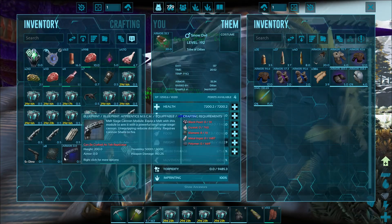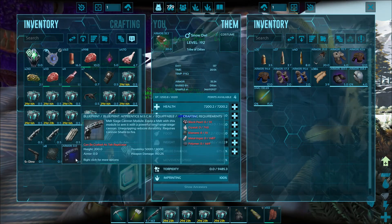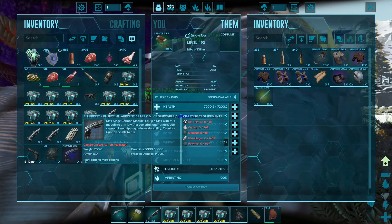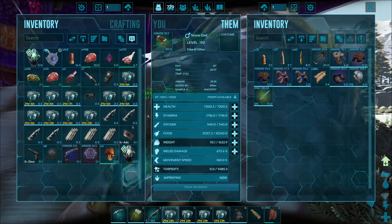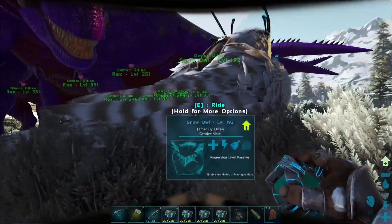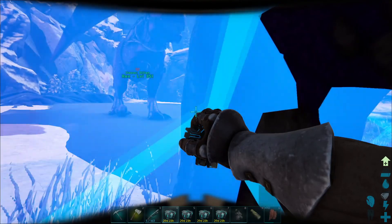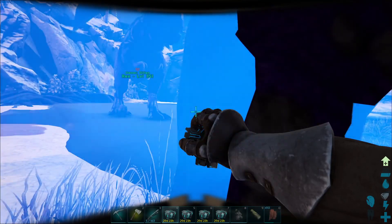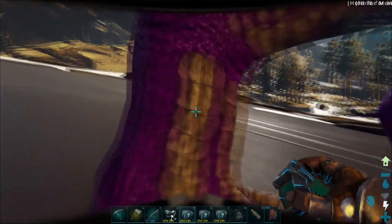We got some more upgraded mech stuff. I don't know the weapon damage on my cannon — I feel like you're worse on the shield. I can't remember. We'll have to check that when we get back to the base. I need to get all of this stuff cryopodded again, and then it's not really going to be much of a journey, so we'll just cut back to when we're at the base.